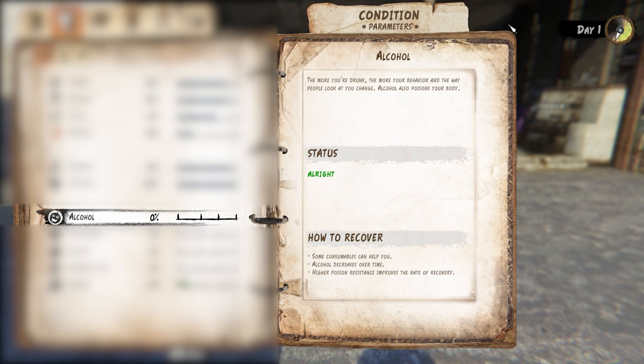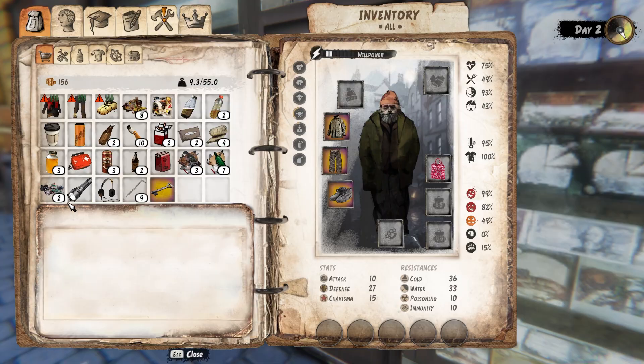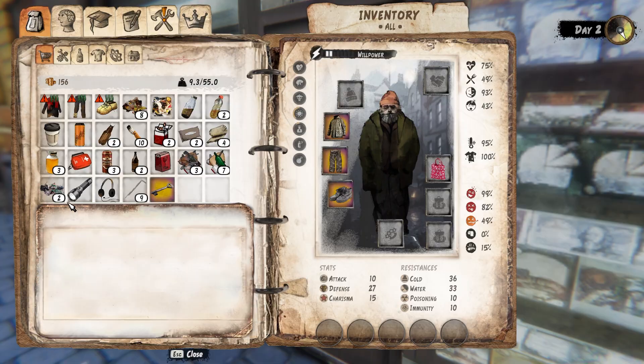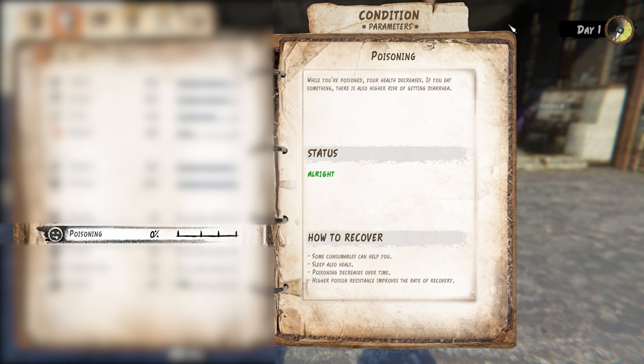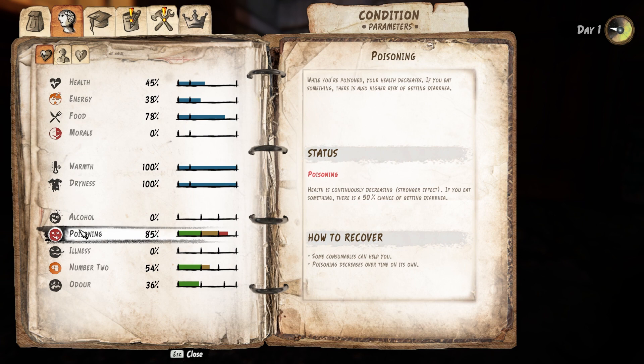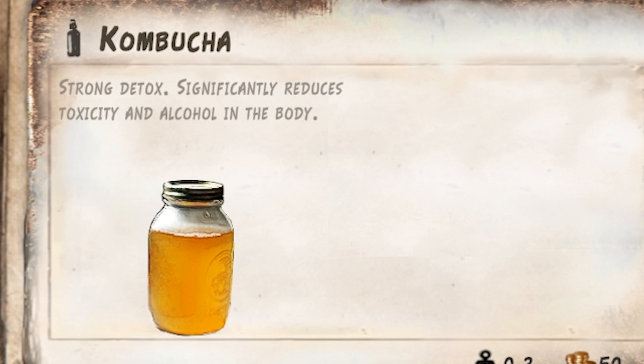Alcohol. The more alcohol you drink, the more drunk you get. Being drunk will affect how other NPCs will respond and react to you. Drinking alcohol will also poison your body. You can sober up with certain consumables such as kombucha, or you can just wait to sober up over time. Poisoning. You can get the poison debuff by eating certain bad foods or consuming certain things such as drinks or too many cigarettes. Being poisoned also decreases your health. Drinking kombucha will heal you, as will certain other consumables and time.